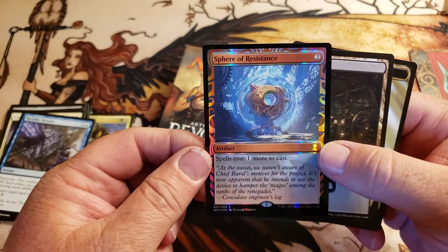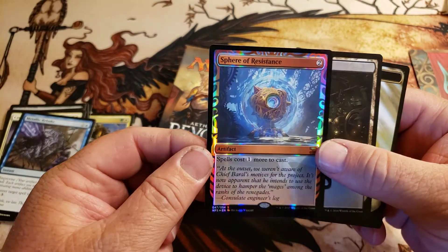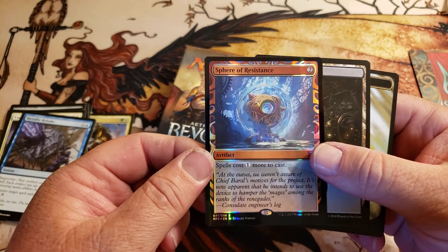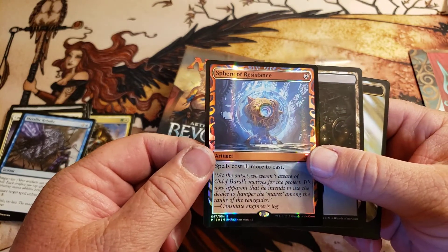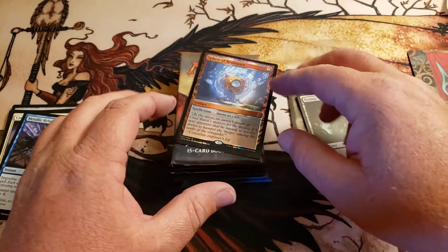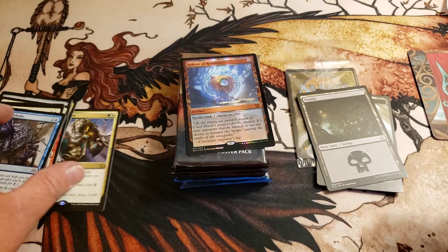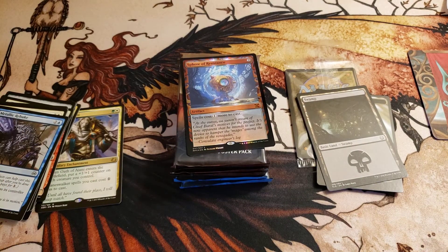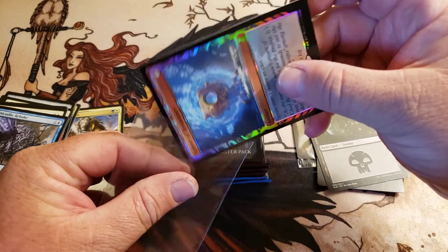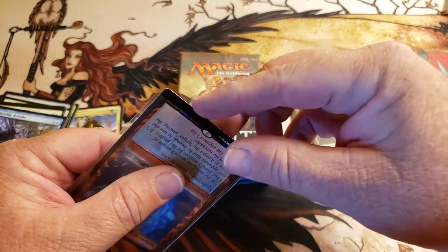Wow — Sphere of Resistance! How about that! That is cool, man. We just found one right here in the video! Oh man, I got to put that down, it took my breath away. I was just over here talking about Oath of a Johnny and then — hold on, I got to get a sleeve right now. That is incredible.